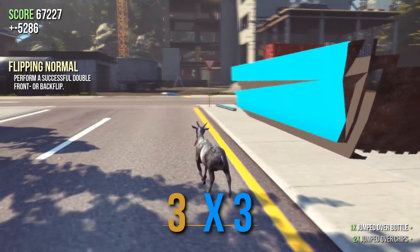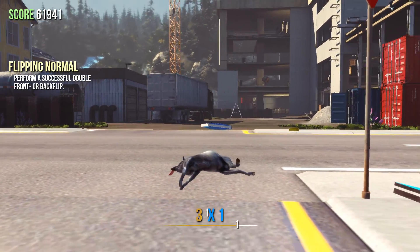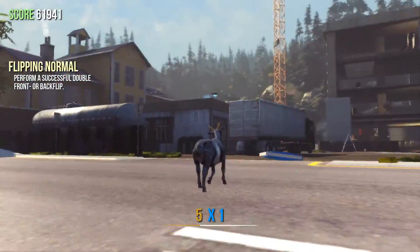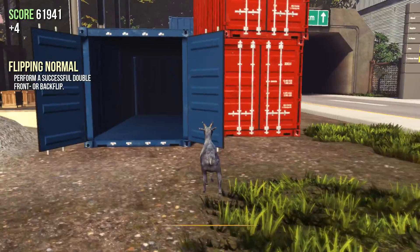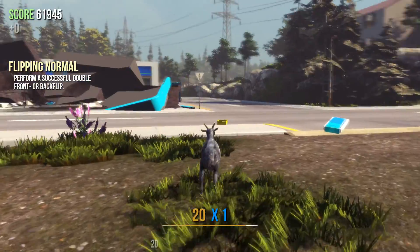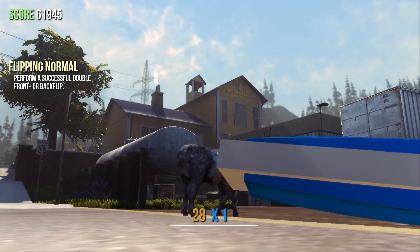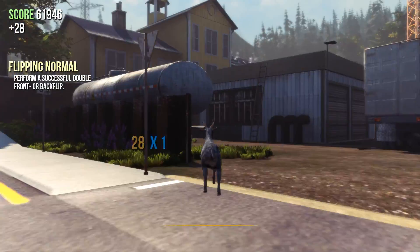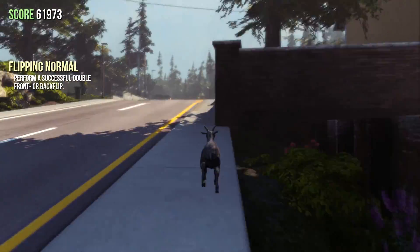Form a successful double front or backflip. Yeah, those golden trophies — I found one in the first episode in here, I believe. Those are actually really, really important to pick up. They're hidden all over the map; sometimes you see them on top of rooftops. There's one in that bell tower, which I don't even have yet. I have two or three so far.